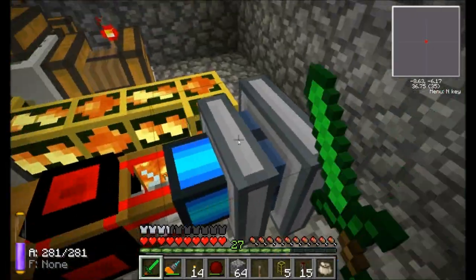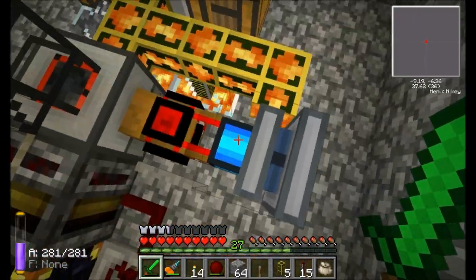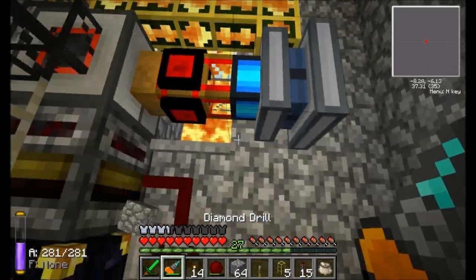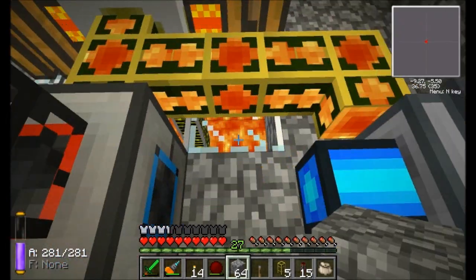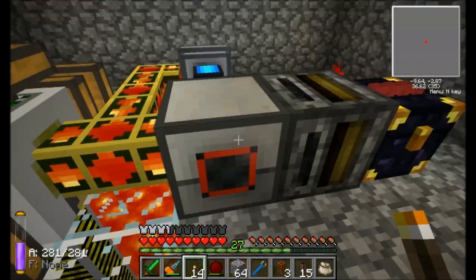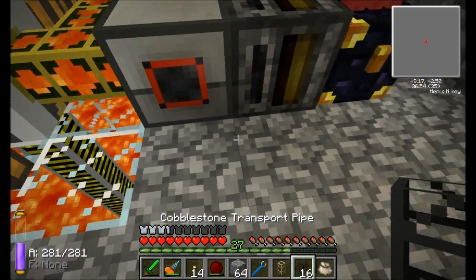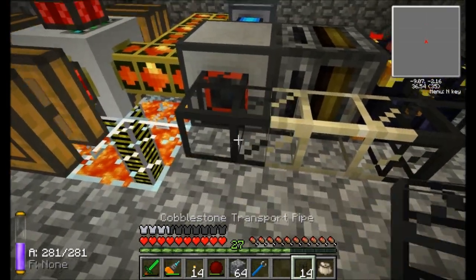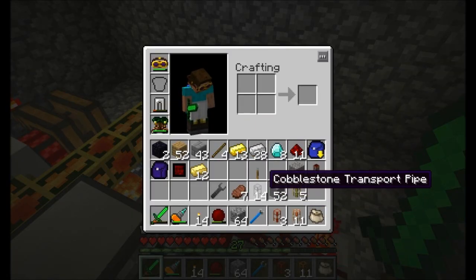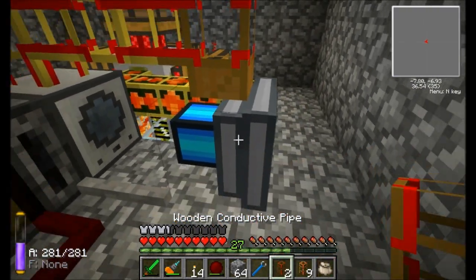Let's give it a few minutes here and see what happens. Just as I thought, all the energy is being stored here, so this pipe setup is just not working for me. I really didn't want to break that. There we go — much better. So we'll let this magma engine hang out for a minute. I think I have a better plan. Let's try another setup here. I'm actually grabbing some of this stuff here and moving things around. I'm going to output out this side and connect it over to this way.